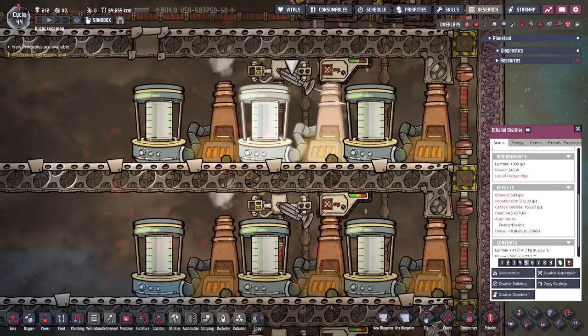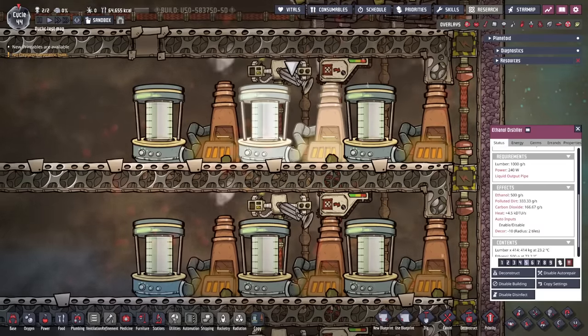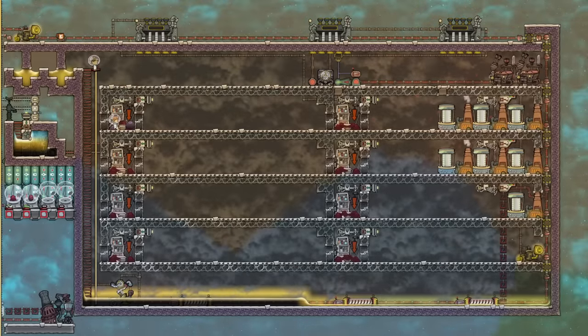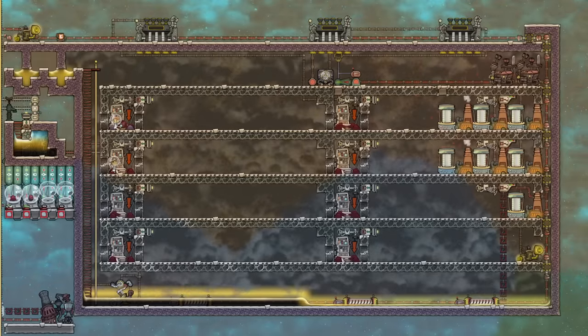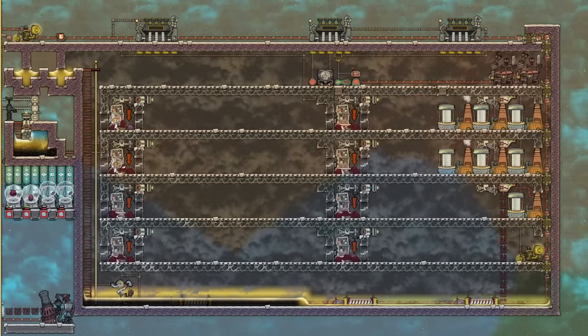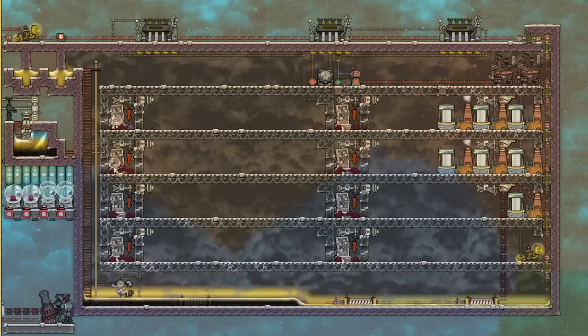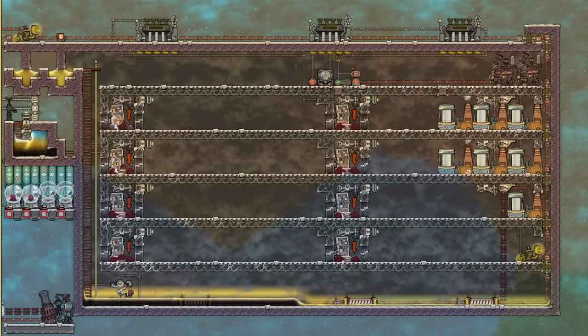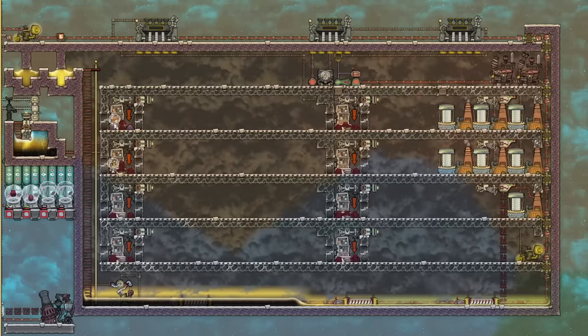The lumber is brought in on conveyor rails and fed to the ethanol distillers, which are included in an industrial brick as they also produce carbon dioxide directly. This is easy to do with solid shipping, covered in its own tutorial bite. Conveyor receptacles are placed next to every three distillers and auto sweepers feed them; they also collect the polluted dirt to be shipped to poker shell ranches. The ethanol is then piped to petroleum generators — my recommendation is to use a hot industrial brick with molten slicksters, which boils the polluted water and deals with the large amounts of carbon dioxide produced. For a complete guide, see the industrial bricks tutorial bite.